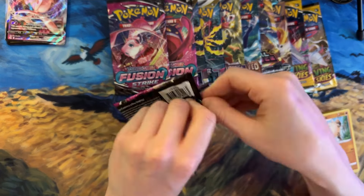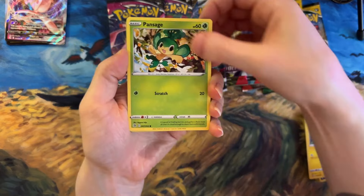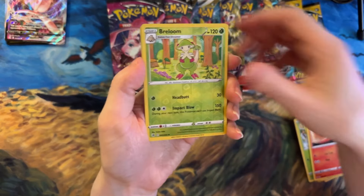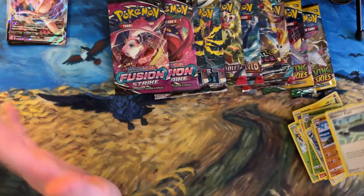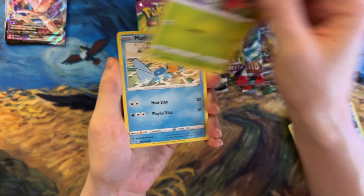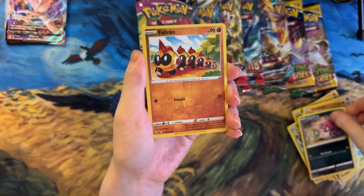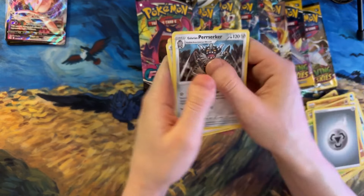Moving on with Fusion Strike. We got Voltorb, Pansage, Cufant, Gligar, Slugma, Breloom, and Corviknight - by the way Corviknight is on my mat. That's one of the Vincent van Gogh Vincent Museum special anniversary mats I picked up. Then continuing: Gossifleur, Mudkip, Sandshrew, Cufant - a lot of Cufants - Impidimp, Phanpy, Virizon, Energy, Passimian, Energy, and Xerneas Sparkle.